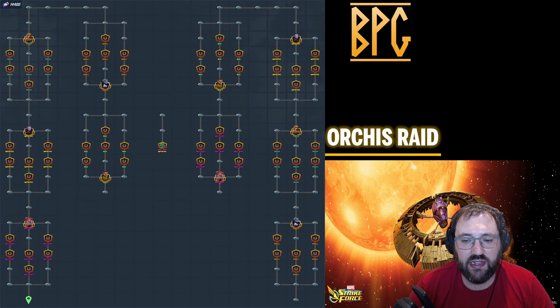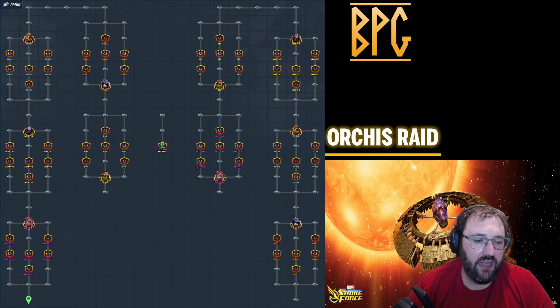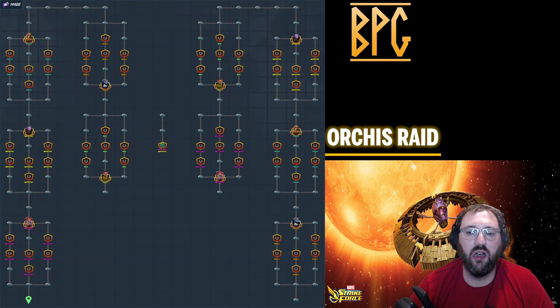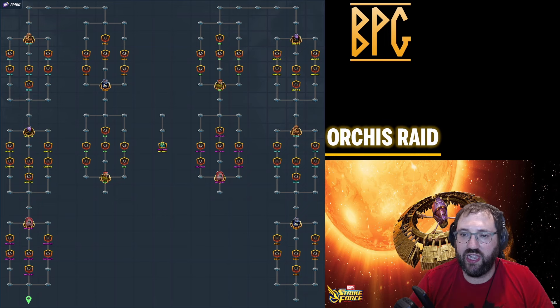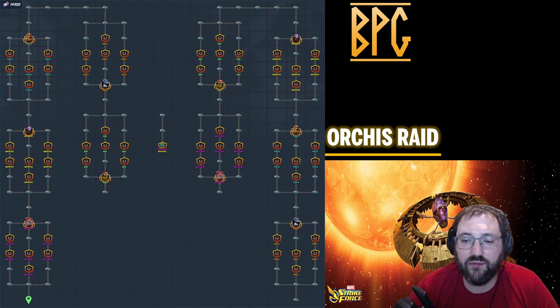Here's the Orcus map — there are two start points. Going left you hit Mutant first; going right you hit Skill first. My big worry: Bifrost and Pegasus are on their way out the door, yet both lanes automatically hit a Tech section and a Mystic section before you reach Bio, Mutant, Skill, or Bio sections. This worries me intensely.